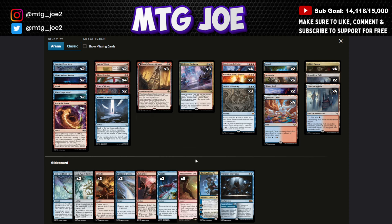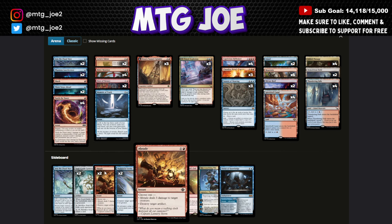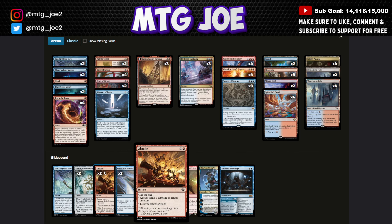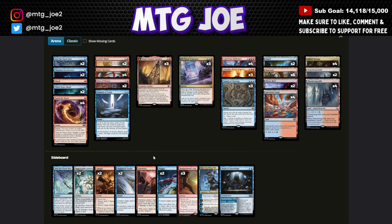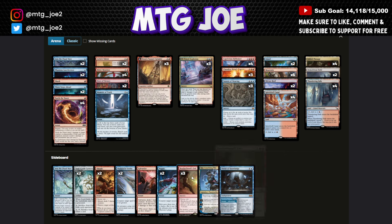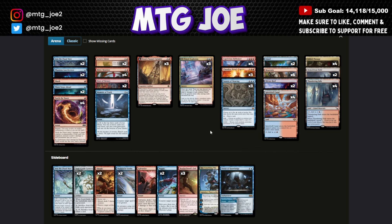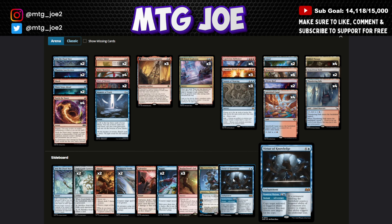The sideboard has more bounce with Into the Flood Maw, graveyard hate, removal that also hits artifacts, Aetherbross Forge, Saintful Stroke, and Negate for counters. Galvanize deals with bigger threats, Volcanic Bombardment as a sweeper, Brotherhood's End as another sweeper, Ral for grindier matchups, and Virtue of Knowledge to double up ETB triggers.